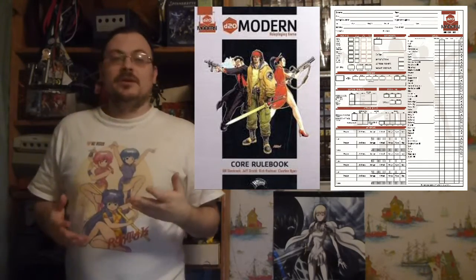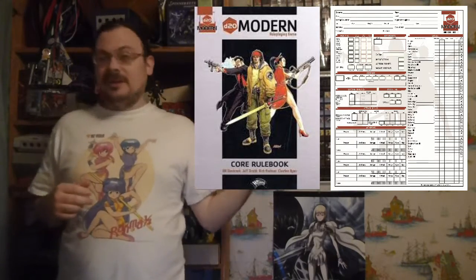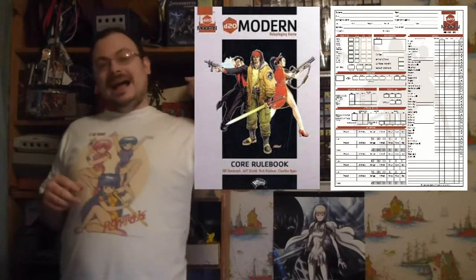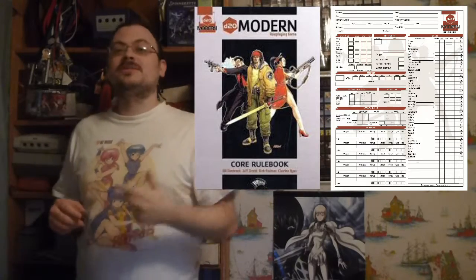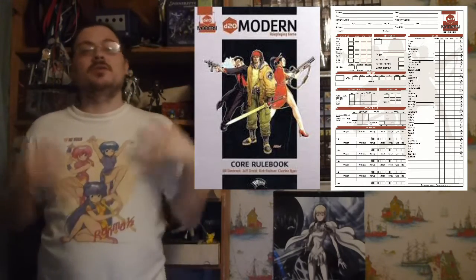Now let's talk about movement a little bit more. Movement is going to depend on what kind of creature you are. There is another kind of action you can do: you could take your full round and run. Running, you have to do it in a straight line. You move four times your speed. You just run straight forward, and that is going to take up your entire turn — it's going to be a full round.